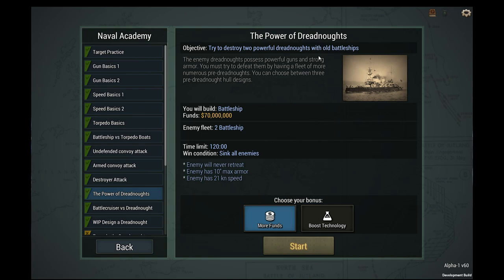We're going to destroy two powerful dreadnoughts with old battleships. We've got 70 million to make our battleships. Not sure how many that'll be, and we're going to fight two battleships.